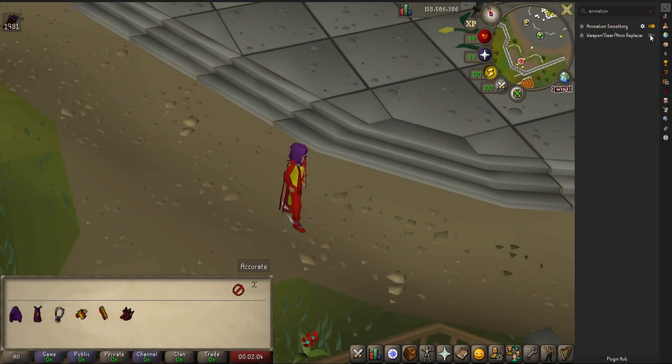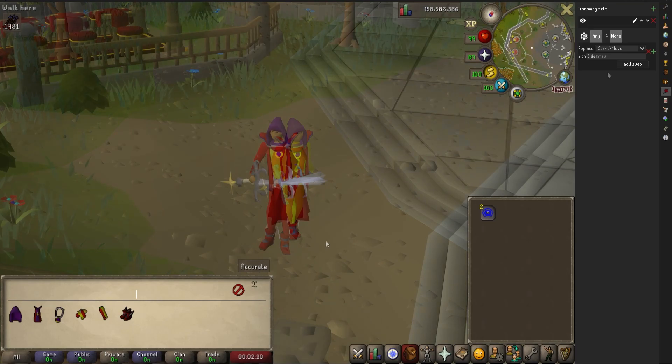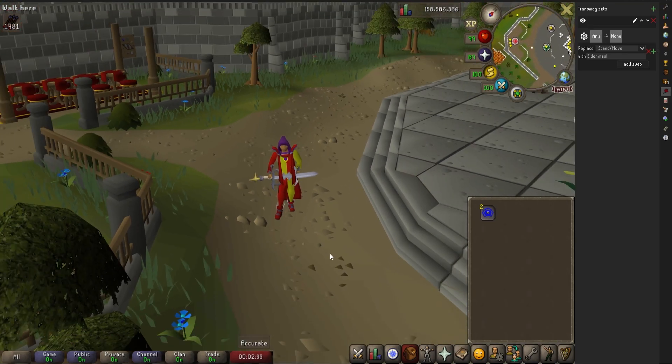And finally, the last plugin of this video is called the Gear Animation Replacer, which is another funny one as it allows you to change how your character looks holding different weapons. This is client-sided, so only you will be able to see this, but that doesn't mean it's not a lot of fun.